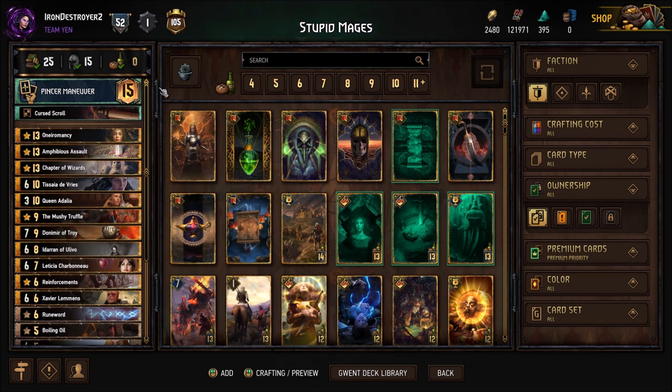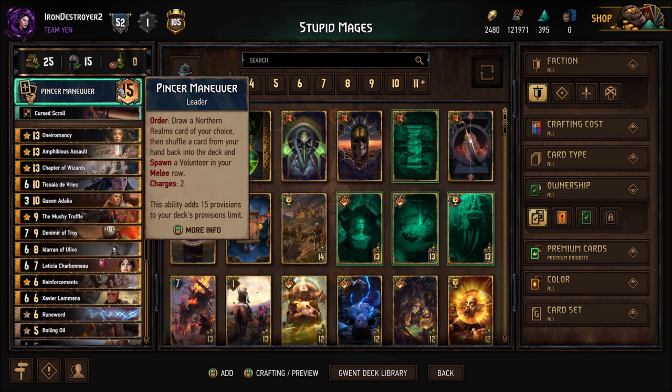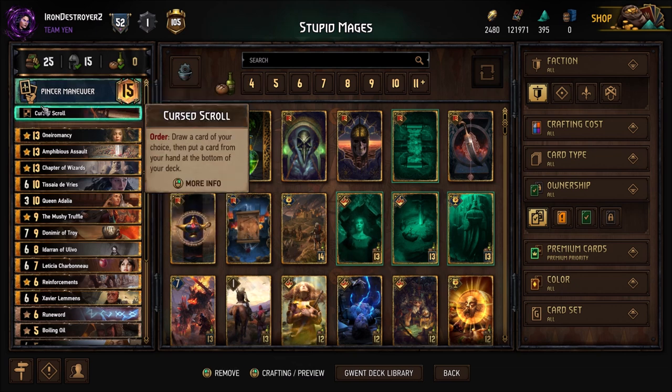Curse Scroll is included for extra consistency — you're going to want a lot of consistency in this deck because you need certain cards. You have Pincer Maneuver already for some consistency, but you can't draw into neutral cards with it, so the Curse Scroll helps a lot with that aspect.